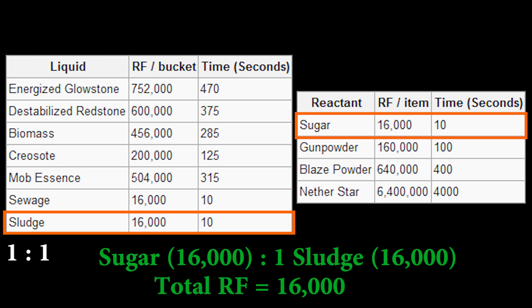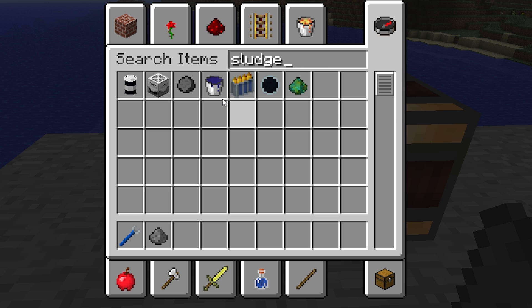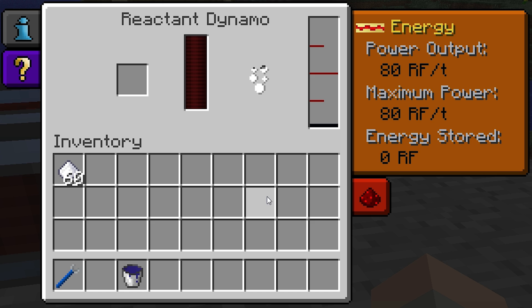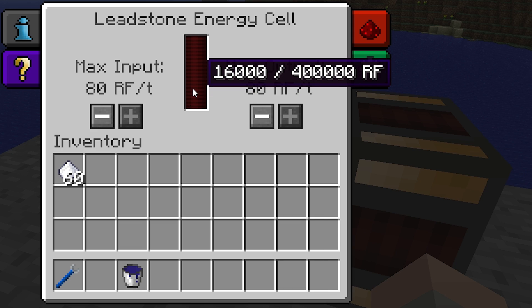Here's an example. I'll combine one gunpowder, which has a total Redstone Flux yield of 160,000, with one bucket of sewage, which has a yield of only 16,000. The Reactant Dynamo is connected directly to this Leadstone energy cell, which is where the Dynamo's Redstone Flux will be collected. As we can see, this combination created 16,000 Redstone Flux, which is equal to the total yield of one bucket of the sludge.